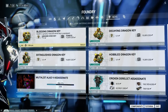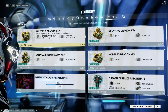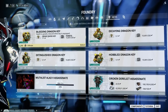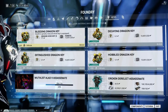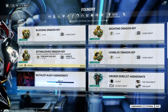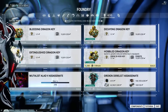Each person only carries one Dragon Key in their gear, and it applies an effect while they are in the Derelict mission. The first is the Bleeding Dragon Key, which greatly reduces your health. The Decaying Dragon Key reduces your shields. The Extinguished Dragon Key reduces your damage output. And the Hobbled Dragon Key greatly reduces your movement speed.